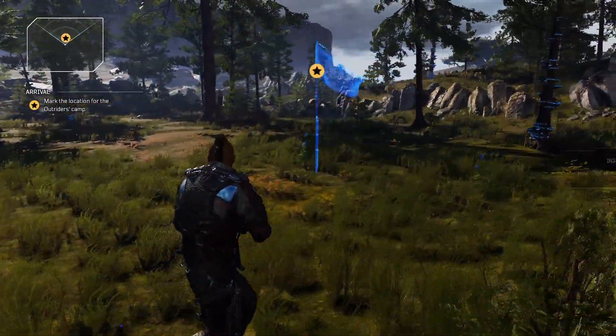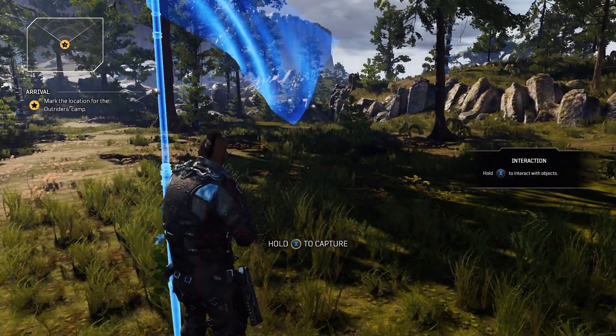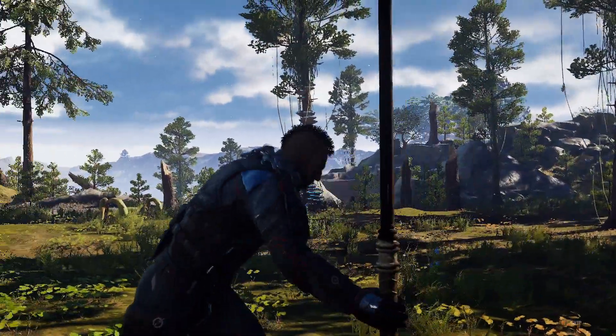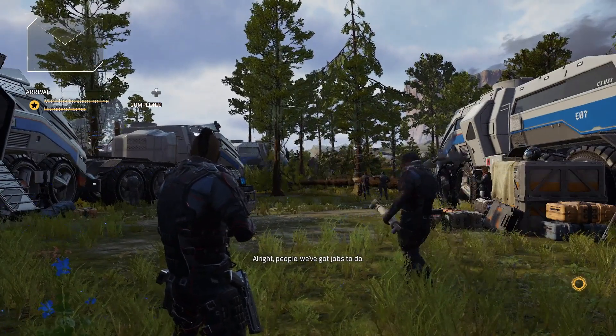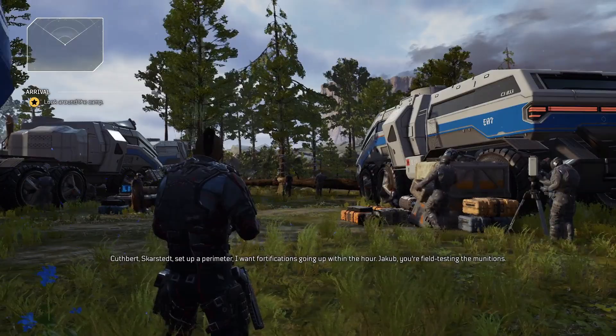We're just heading up to this flag here where we need to place a flag, so we'll hold down the X button to capture this area and set up the camp. You can skip the cutscene there to save a little bit of time. Some of the dialogue — I think maybe a hundred percent of the dialogue coming up — you can just click through, so you can press B repeatedly and sort of page through the different sentences being said.